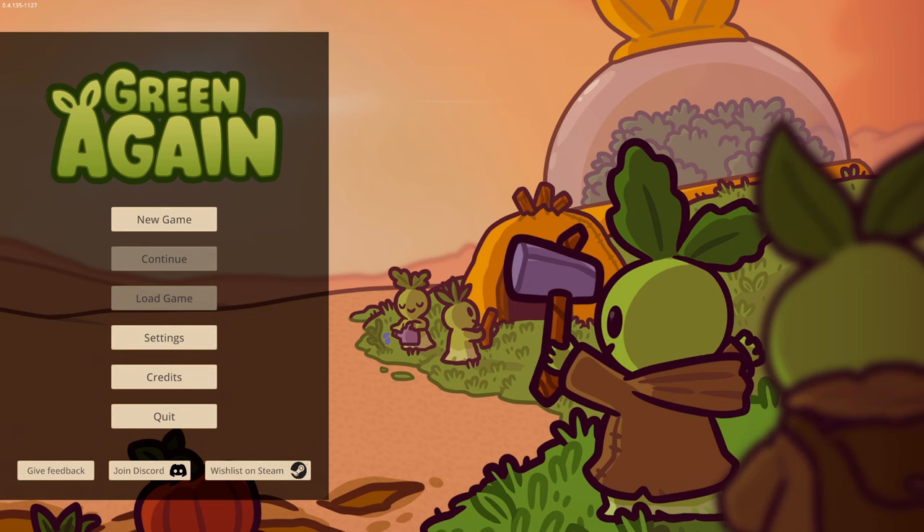And to quote the Steam Store page even more, it also says: help a tribe of little plant people reclaim their planet taken over by defective robots. And that's just everything we need to know right there, isn't it? We are helping little plant people fight robots. Go team little plant people, we can do this. Away with you, you pesky robots.